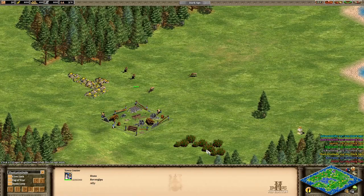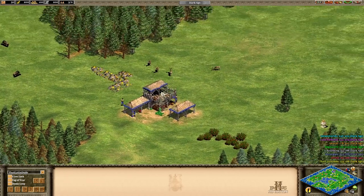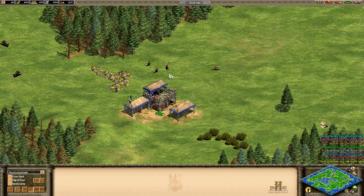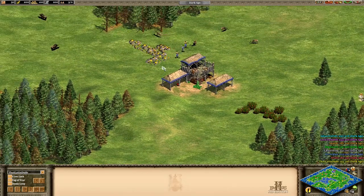My other ally, Revorg, is putting down his town center. This looks like a great location — gold right here, hunting opportunities, food right there. This actually looks like a standard map starting position. That's why I like that.